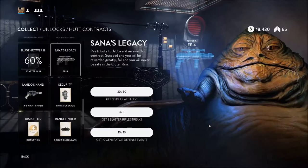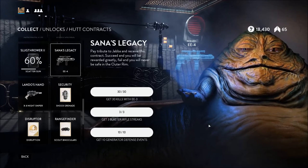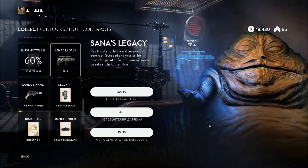To get the EE4 you're going to have to complete the Hutt contract Santa's Legacy. You need to get 30 kills with the EE3, three blaster rifle streaks, and 10 generator defense events.